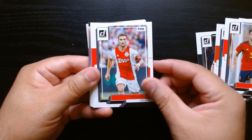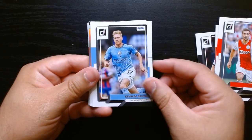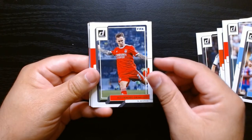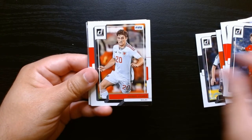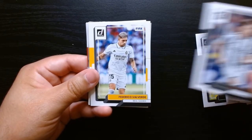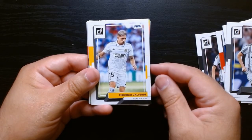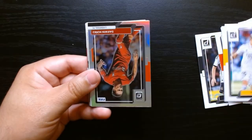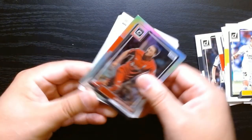Garcia. Kevin De Bruyne there with Man City. Soon we should get — I think you get like one optic or something in these packs and a few inserts. Federico Valverde of Real Madrid. Is he still there? Don't remember. Let's see who our optic is.